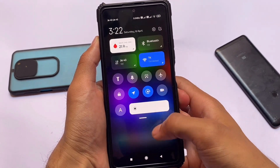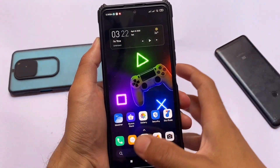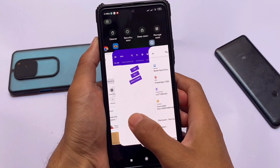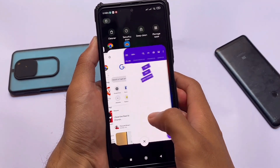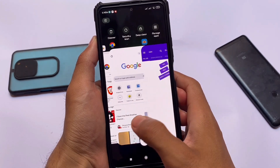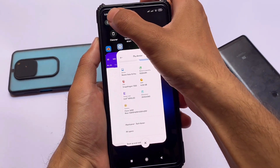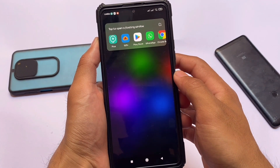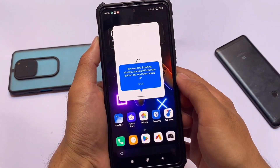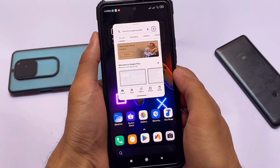The settings panel and control center look the same. Don't expect MIUI 13 features — this is MIUI 12.5. The recents panel is like the iOS one, because this is a modded launcher. It's an iOS-style recents panel, and you have the option to open any app in a floating window very easily.